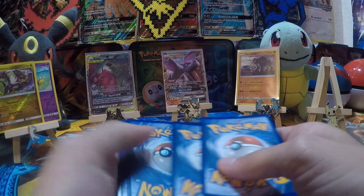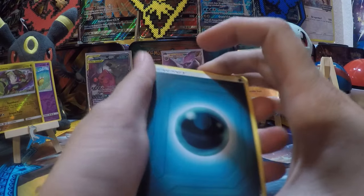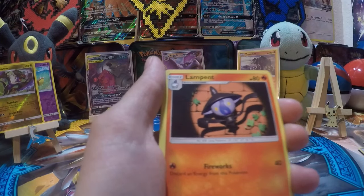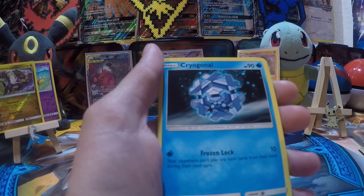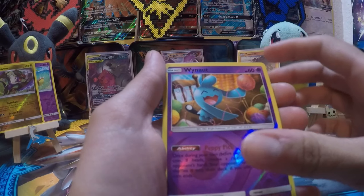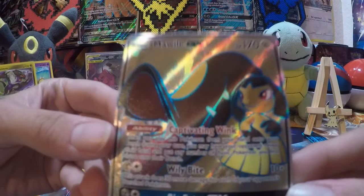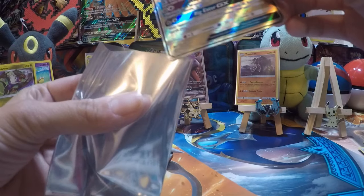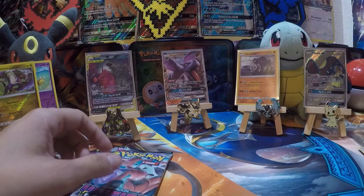Dark Energy, Archen, Lampent, Breloom, Litwick, Cubone, Yanma, Yungoos, Corphish — reverse. And Mawal GX full art! It's not the first time we pulled that either, but it's still a hit and a cool one at that.